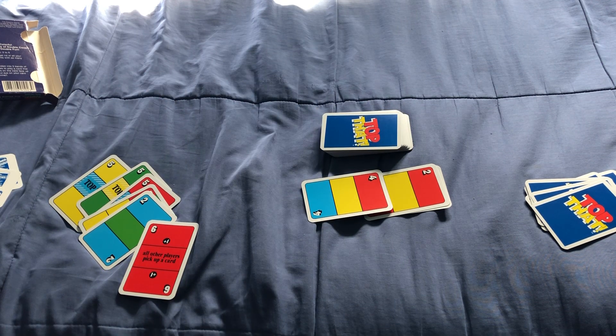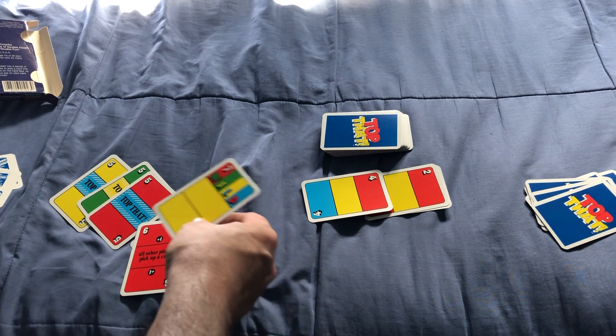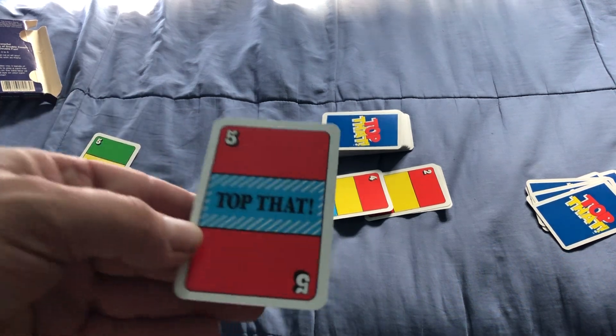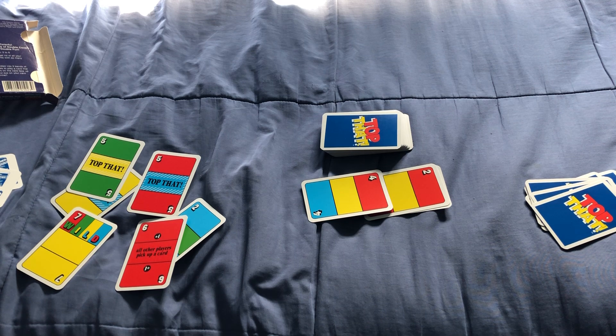Obviously there are special cards, like the wild card which can be any colour, and you can play on this side or that side. The pickup card forces all other players to immediately draw one card clockwise from the draw pile, and whoever plays it can continue their turn. The Top Bat cards — when you play them, the next person has to satisfy that as soon as possible by playing that colour combination to cover it up.